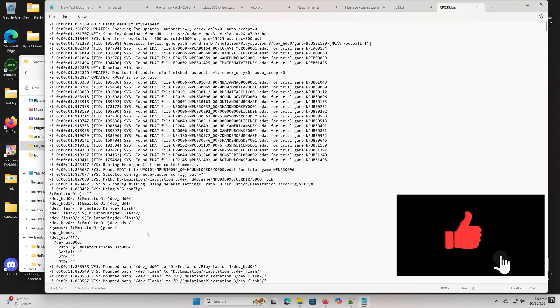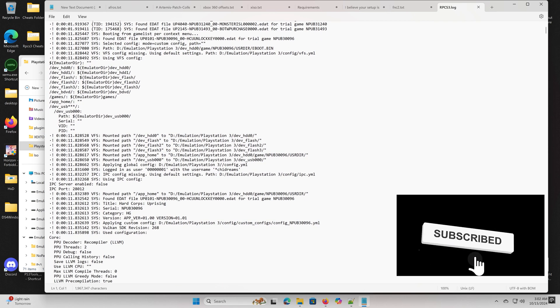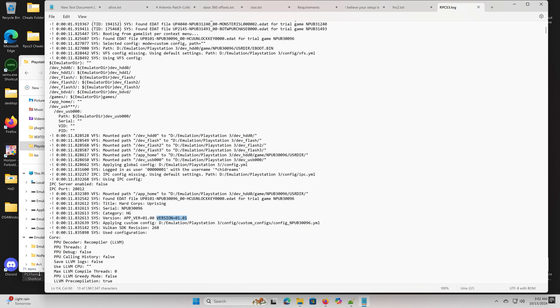Scroll down until you find the title of the game and the serial number. The most important detail here is the version number, as it determines which cheats are needed for the game. In the case of Hardcore Uprising, as shown in the video, we have version 01.01 of the game, not v1.00.